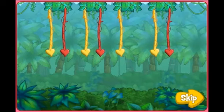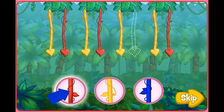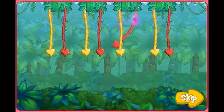Here's the pattern: yellow, red, yellow, red, yellow. What color's missing? Rojo — a red vine.